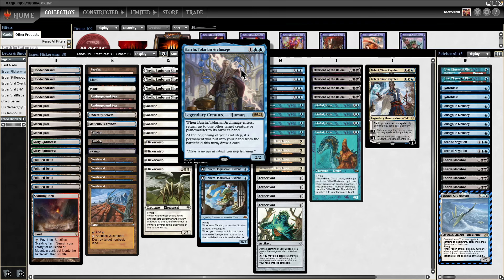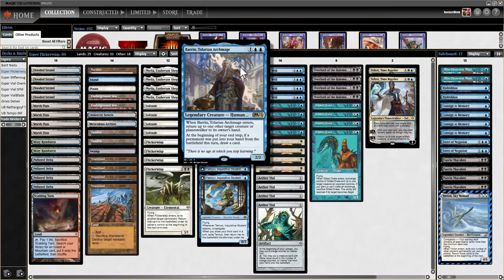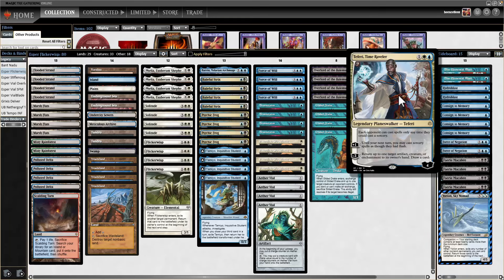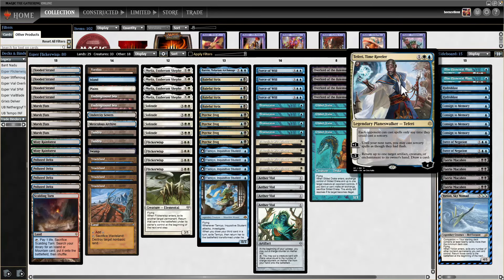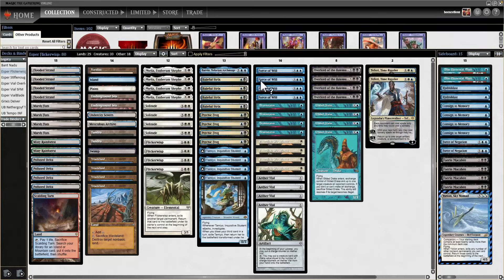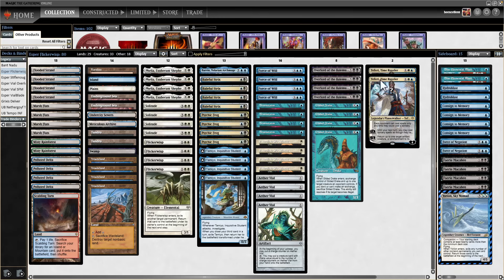We have about eleven ways to bounce or blink the Drake. Baron Tolarian Archmage is not normally a playable Legacy card, but it's quite good here — you can bounce Gilded Drake to hand, or bounce really anything to hand and get value, even draw cards. You can bounce your opponent's reanimated threats back to their hand and deal with them later. Teferi similarly bounces stuff and draws cards — it can bounce any artifact, enchantment, or creature, whereas Baron can only bounce creatures or planeswalkers.